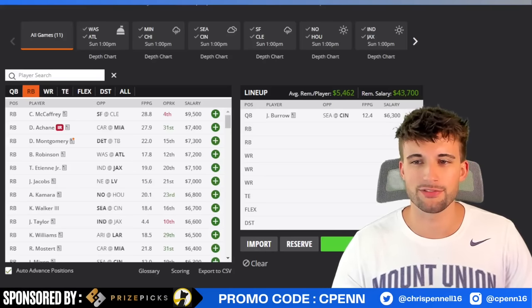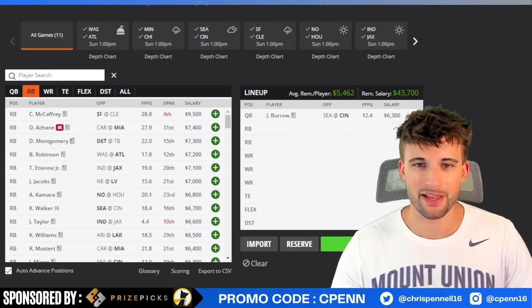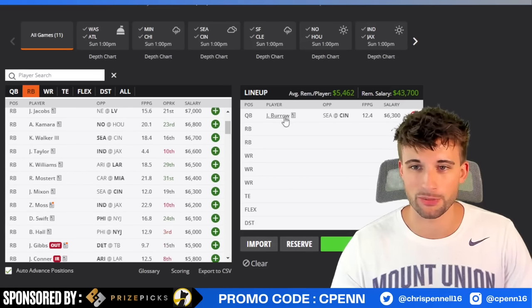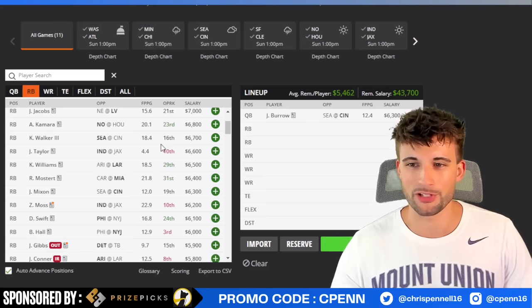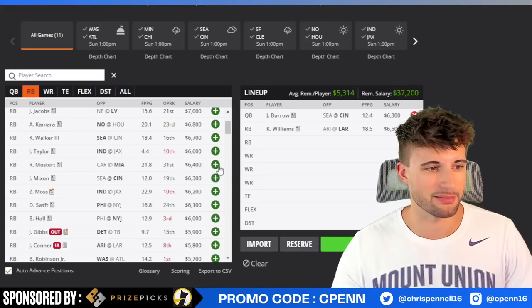Heading back to our lineup, we have two running back slots to fill. Since we don't have the Rams passing attack or the Dolphins passing attack, we can probably jam in the two chalk running backs. We'll put in Kyron Williams at $6,500 and Raheem Mostert at $6,400.